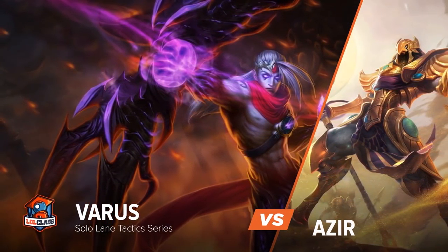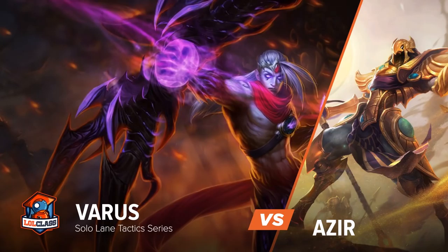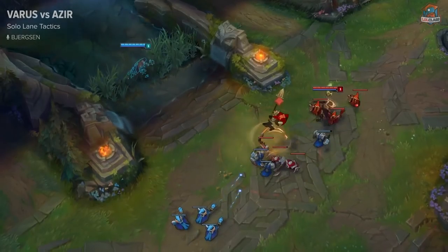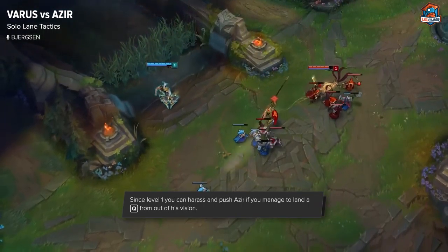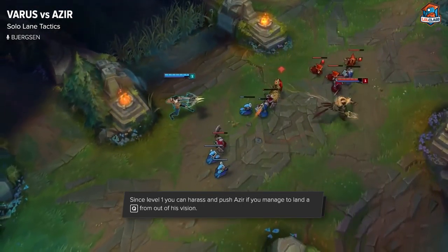Hey guys, Brixen here. This is my solo lane tactics guide to Varus vs Azir. At level 1 you can stand in the side brush, charge up your Q and get pretty much free harass as well as push if you land the ranged minions on Azir.